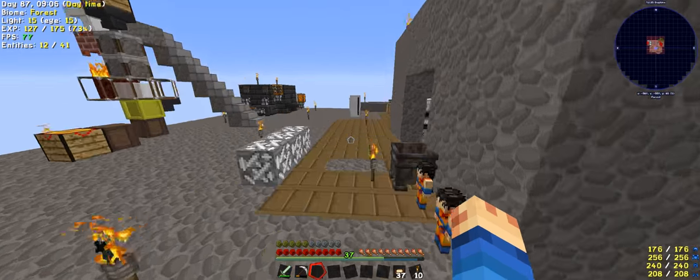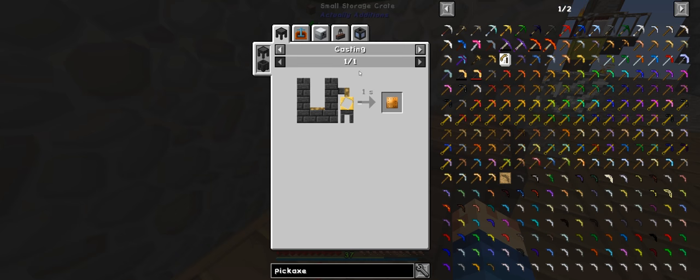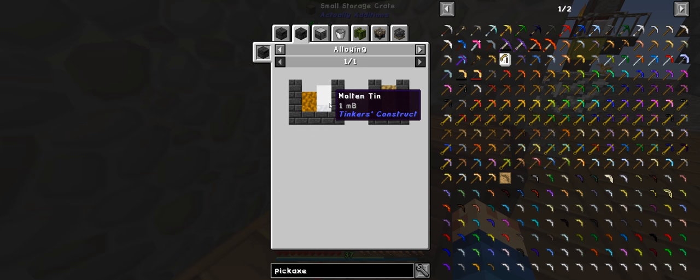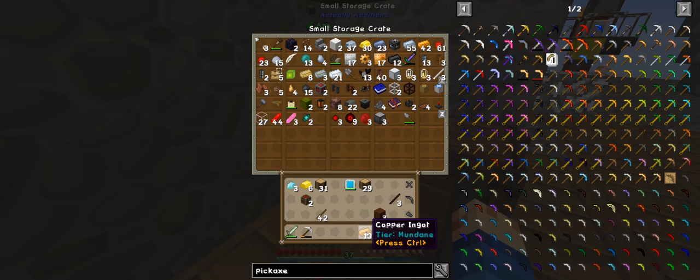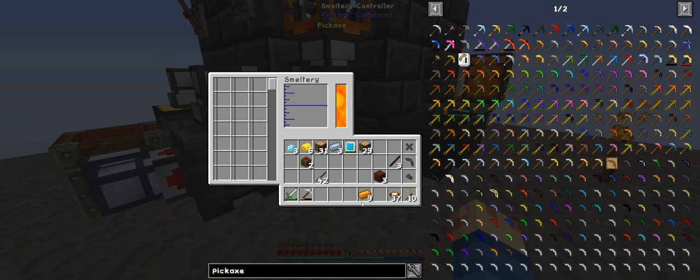We need to make... not copper, but bronze. I don't have any bronze. Bronze is made from molten copper and tin, so if we go nine of them and three, we will need to do that.